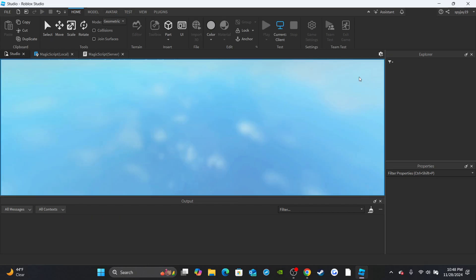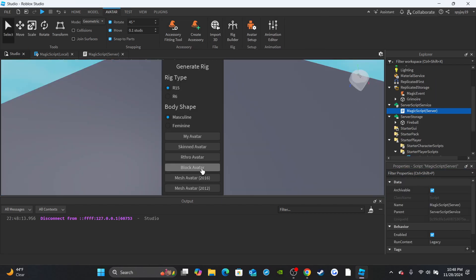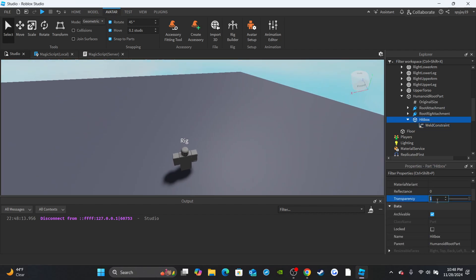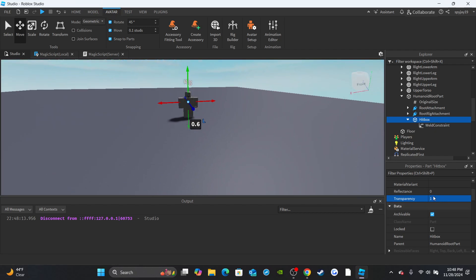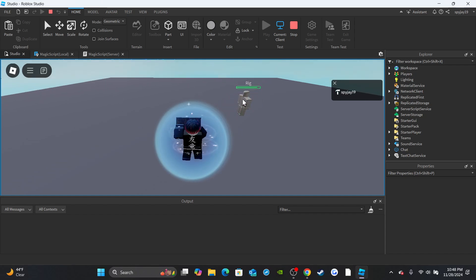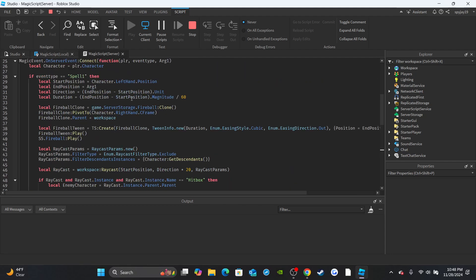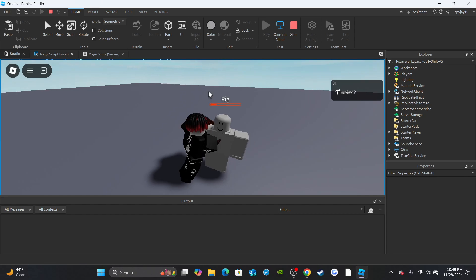To test against an NPC: click Play, open your character's HumanoidRootPart, copy the hitbox. Use Avatar Rig Builder to insert a block avatar, right-click the HumanoidRootPart and paste into it. Find the WeldConstraint, set Part1 to the HumanoidRootPart. Go to the hitbox, make it non-transparent so you can see it, adjust position to cover the rig, then make it transparent again. Now you can test the spell doing damage to the NPC.